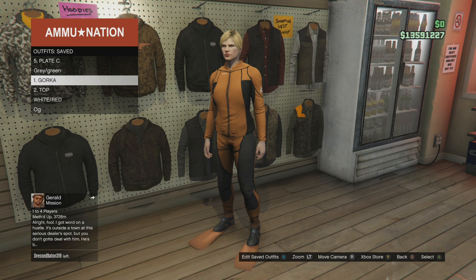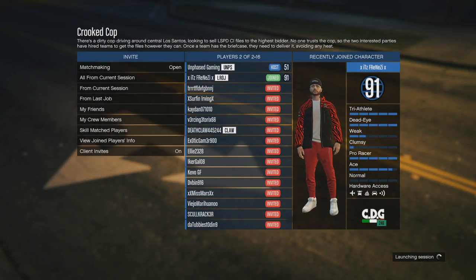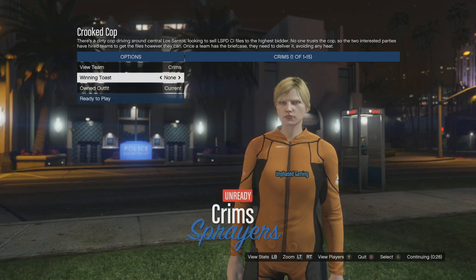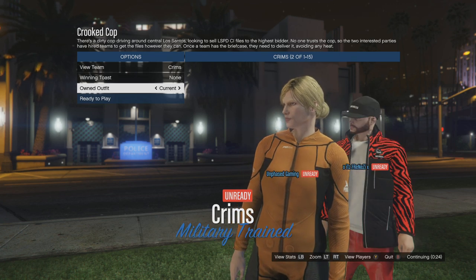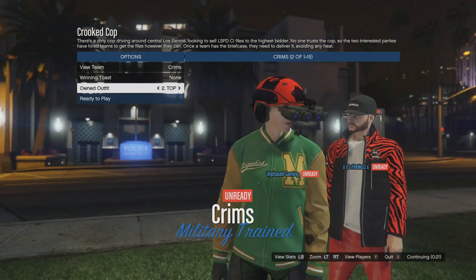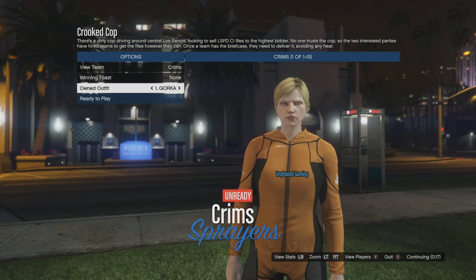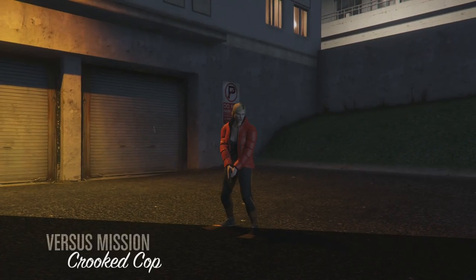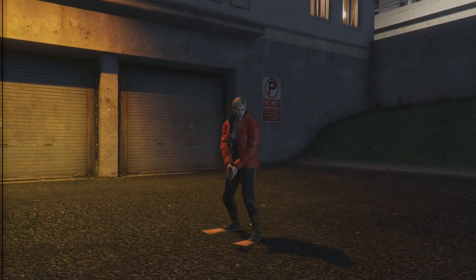We're going to go into Crooked Cop and merge slot one into slot two. I cover the Crooked Cop part in pretty much every video, so if you're not sure about merging I'll link some videos in the description. On the outfit selection screen, go down to your outfits and across to slot one where the gorka suit is saved, then flick once to the right to go to slot two. That's going to merge the orange scuba suit pants onto the jacket — the jacket that becomes the dark gray with red stitching baseball top. Don't worry about the invisible torso, it disappears as soon as you come out of Crooked Cop.